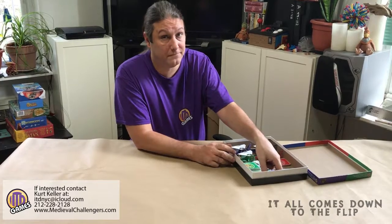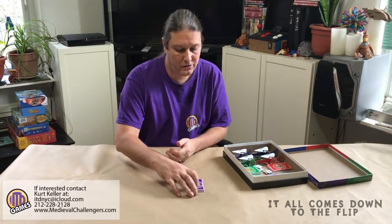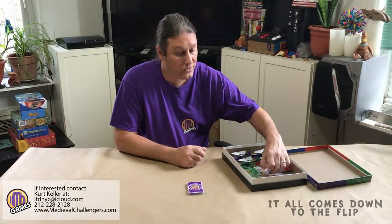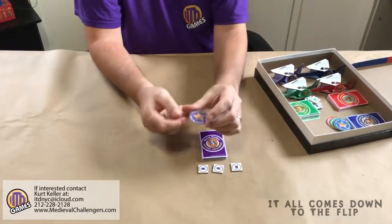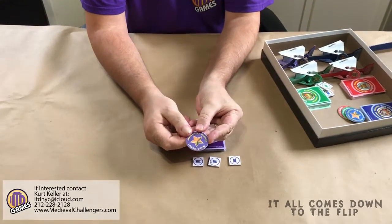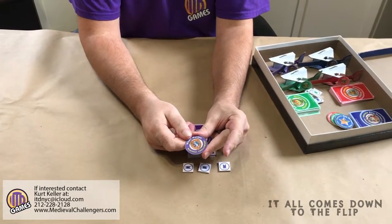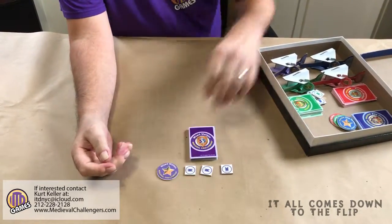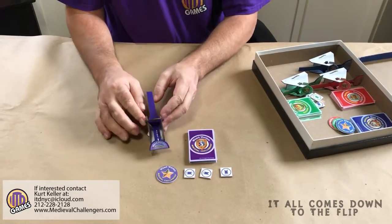The game comes with 4 armies. Each army consists of 30 unique municards, 3 flags, and an army coin — which has a star side, and if it lands face up it is active, and a shield side, and if it lands face up it is inactive. And it comes with a launcher, which consists of 5 parts that is assembled by the consumer.